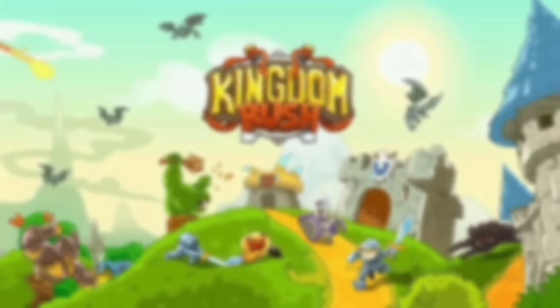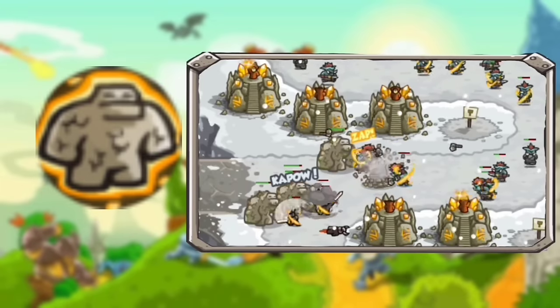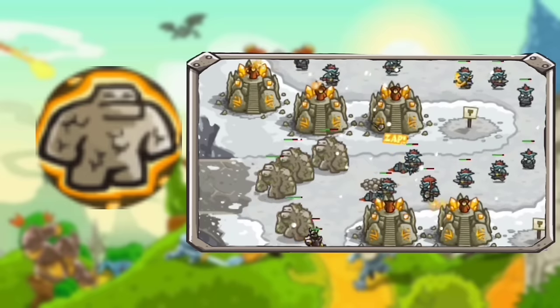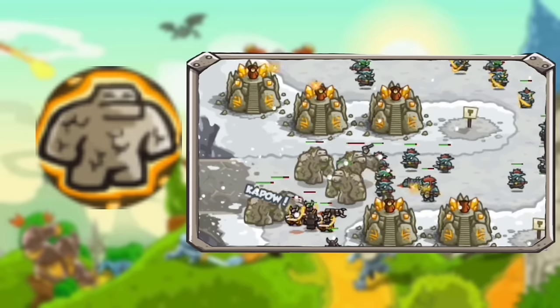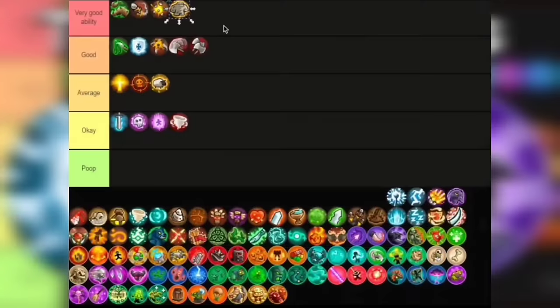Next is the Earth Elemental ability. When I first started playing Kingdom Rush I really liked this ability — just one really beefy guy with tons of health and area basic attack damage. Up to this day I still love this ability. It can even withstand some blows from Veznan. Also if you're doing a mage-only challenge, this will be extra good as these golems won't die very easily. I'm putting this in Very Good, and I won't change my mind.